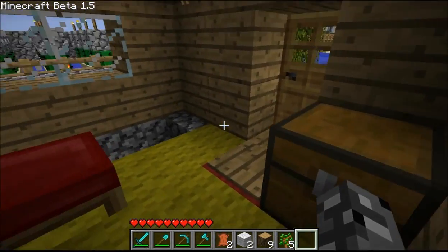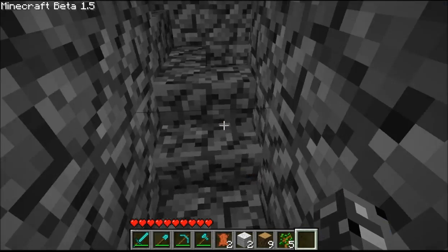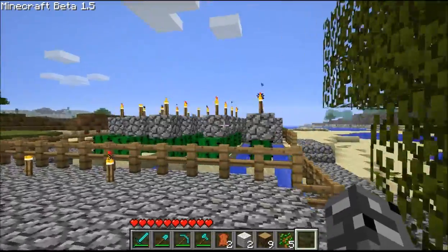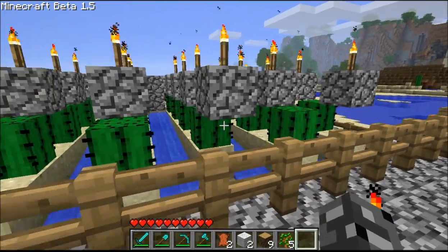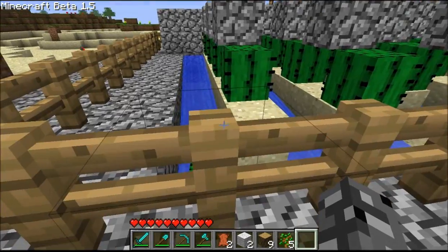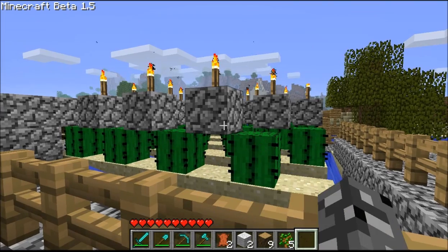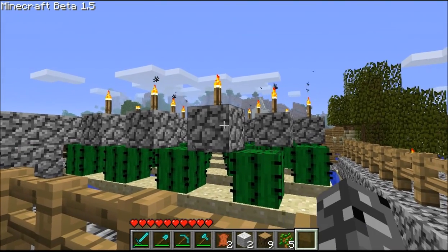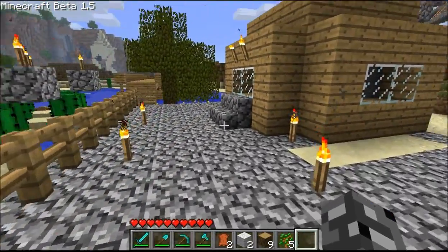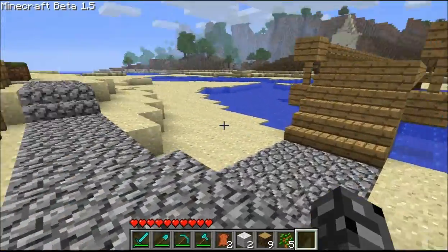Up here I have an automatic cactus farm, and I'll show you that, and I have my tree farm. My automatic cactus farm — see right there, when it tries to grow up it can't because this block is in the way, so when it does it automatically and immediately destroys, then jumps into the water and goes underneath right here for me to collect.